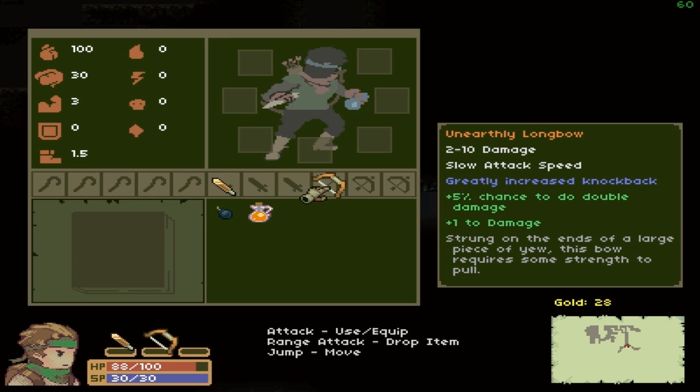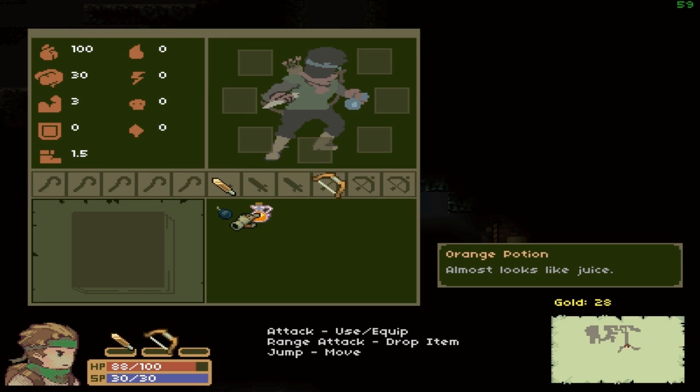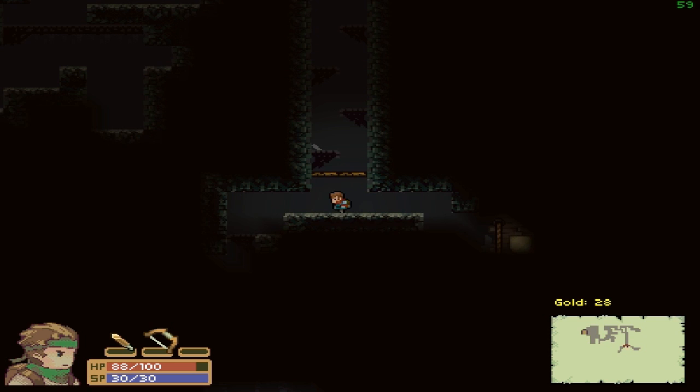We actually picked up a potion — almost looks like juice. I'm not sure what most potions do. I had a blue potion that regenerated some health, and another one that poisoned. And I can actually put a poison potion on my arrows — is that what we're doing with that? I just realized there was a shop down there.